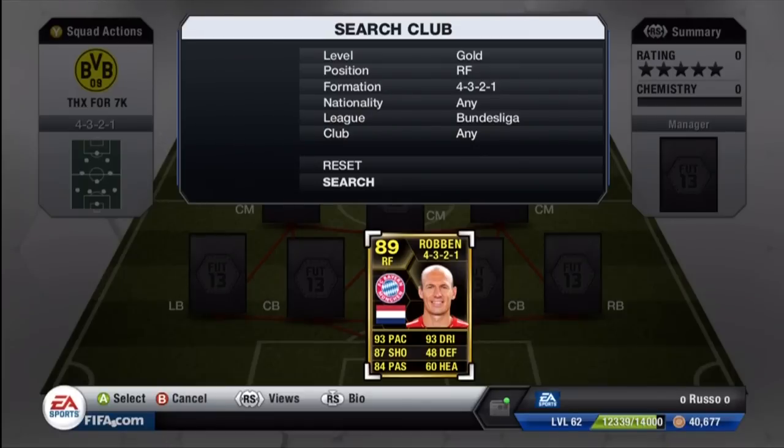He's phenomenal on the ball with four-star skill moves, perfect attacking and defensive work rates at high and low respectively. One of the best things is that he plays on the right side but his strong foot is his left foot, so when he cuts inside he can use that left foot — which is just lethal.